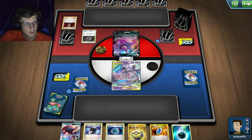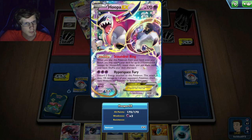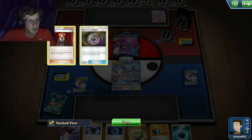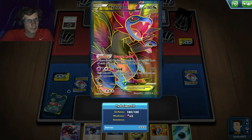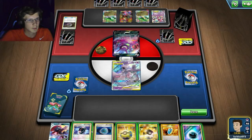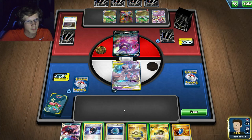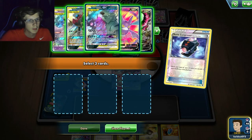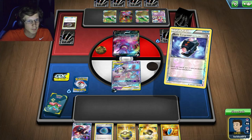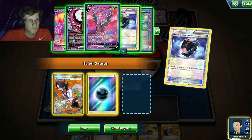My opponent has Treasure Energy and is playing Crobat and Hoopa EX. He's playing dragon Pokemon — these guys have Megas. Mega Rayquaza I think — yeah, so he needs a lot of bench space. He's probably playing Skyfield. I'll definitely item lock and try to get it down, but I'll need to discard some stuff.